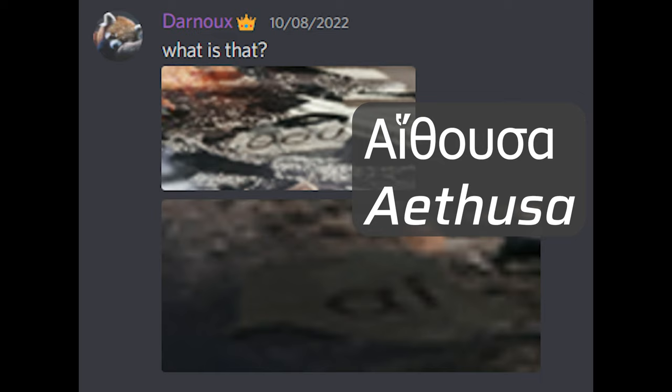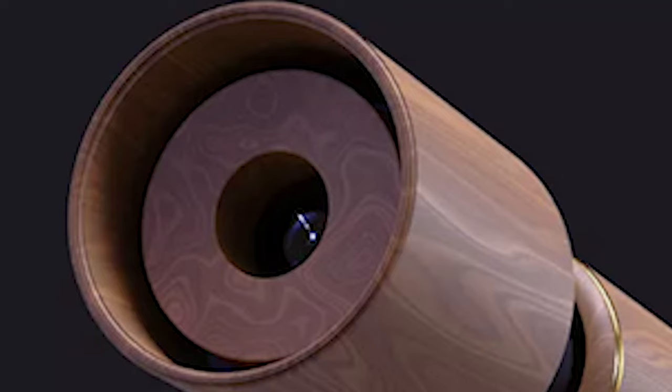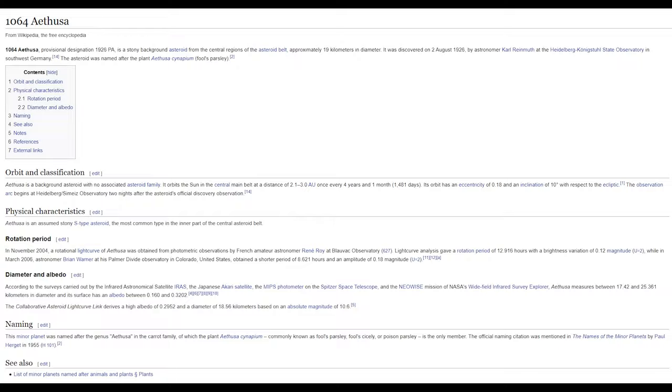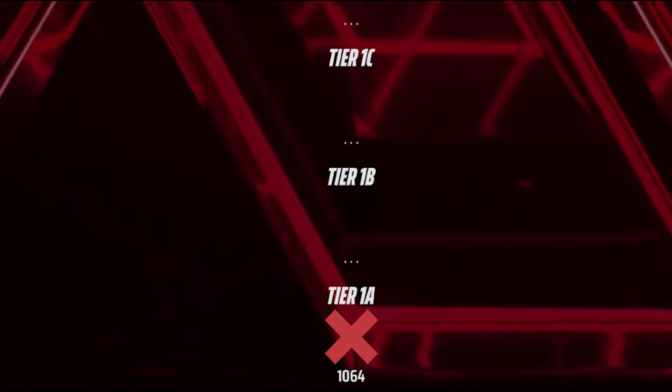We weren't able to work out the correct password from this despite many attempts until Rob Brunison posted an image of one of the game's mascots, Namatama, into the Discord dressed as Galileo, holding a telescope that even has a meteor reflected in its primary lens. This sent us back in the astronomical direction, and then Discord member Serpinger picked up that there is an asteroid named 1064 Athusa. He simply entered 1064 as the password, successfully completing tier 1A of level 2 of the easter eggs.